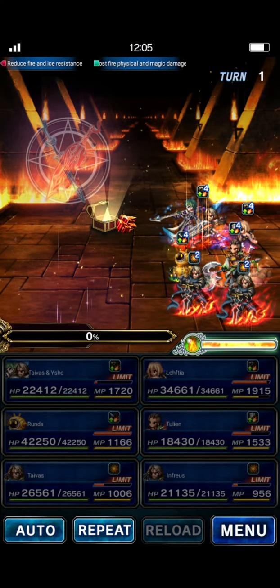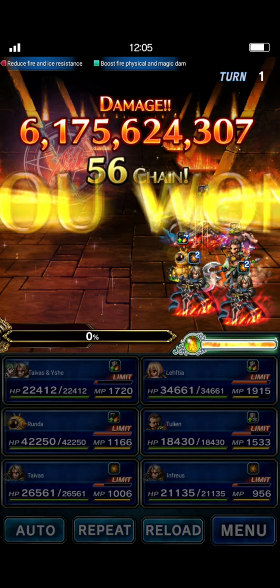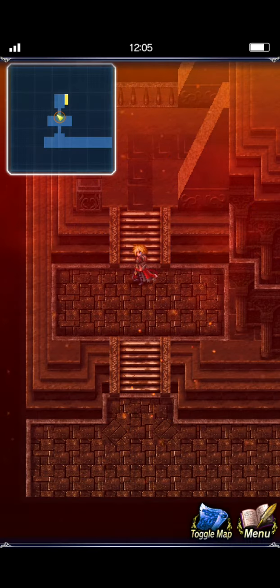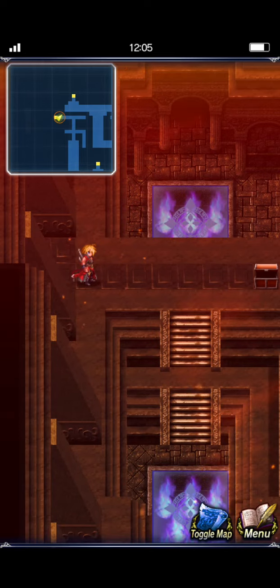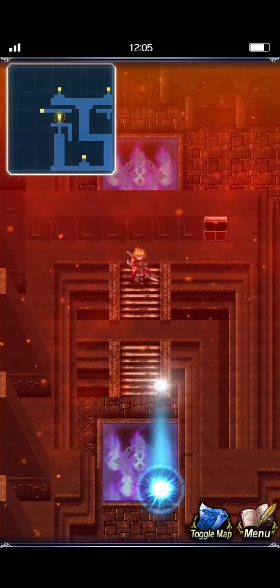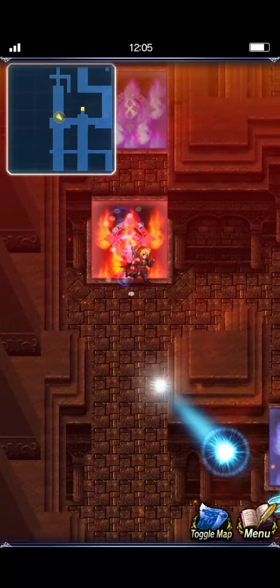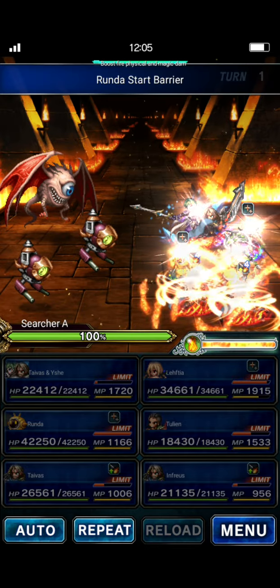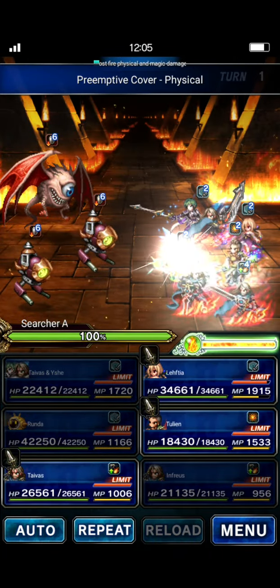There's no reason you can't bring Van Harma to this one, but probably fewer friends are building Van Harma. I think Tyvus is probably the better unit for this in general. So now we can finally move to the next level.